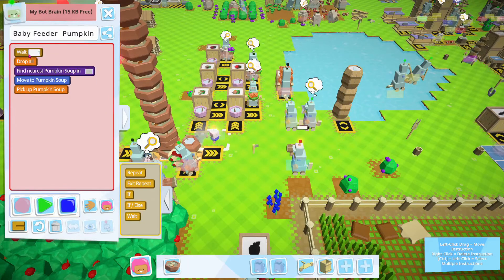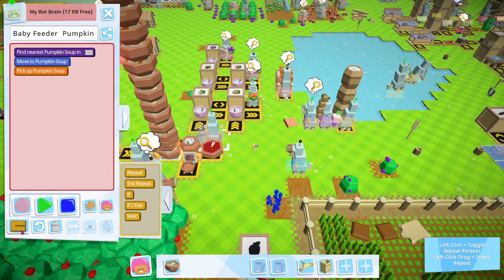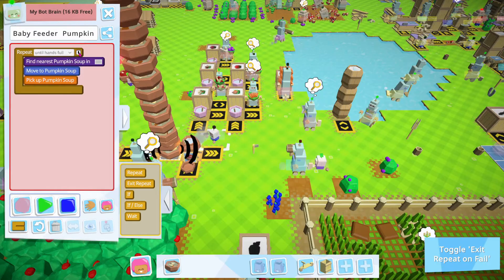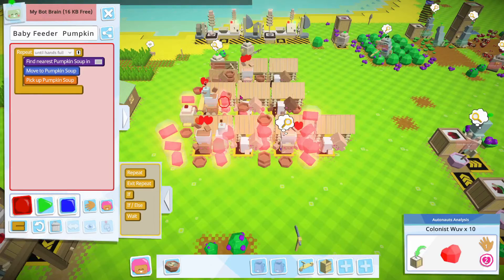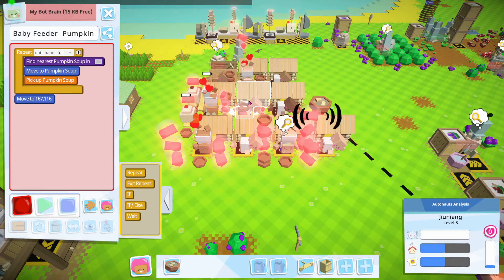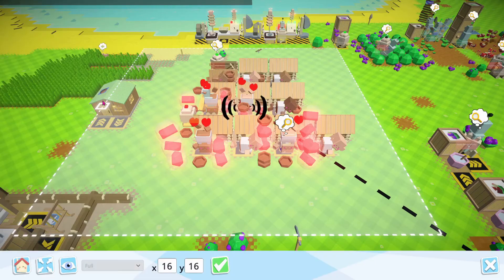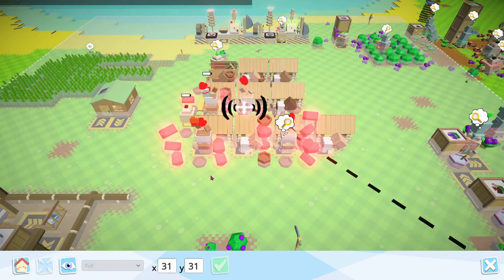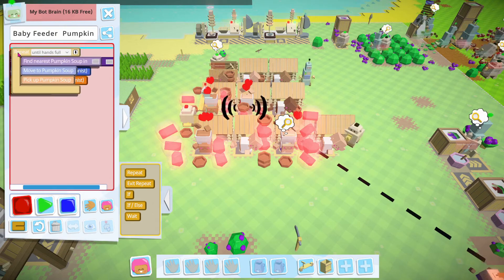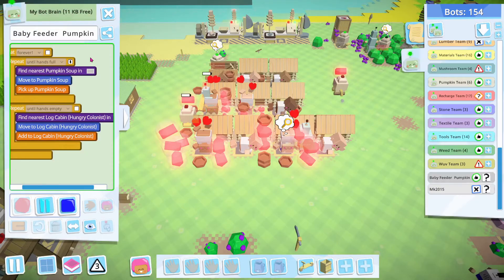Pick it up — pick it up, and do that until hands are full. And then we're going to drop it off to babies until hands are empty. Drop it off to a baby. And let's just max out their area because we can — right here. That will be until hands are empty. Alright, and forever. Okay, so that's good.